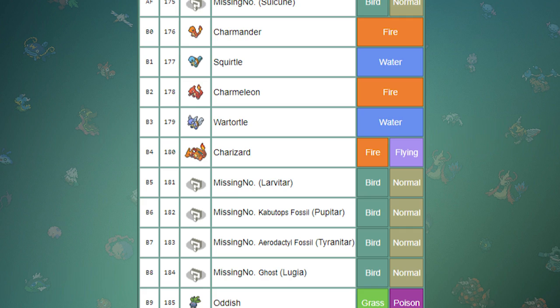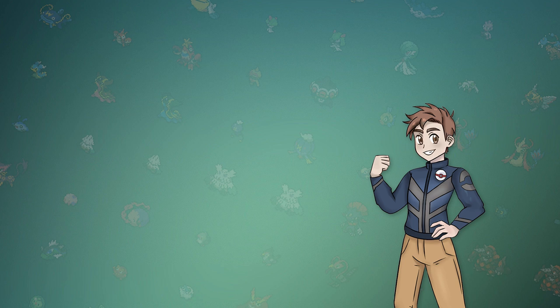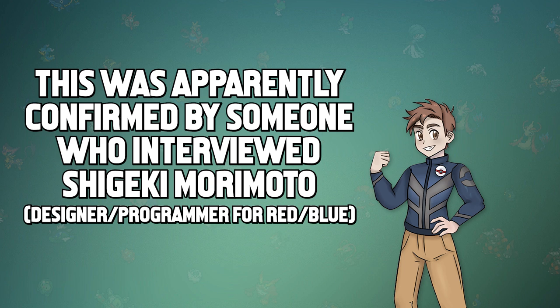Well, I mentioned that the list for the Kanto Pokémon stops at 190, but the other slots leading up to index 255 still produce an encounter — they're just… different. The first 190 Pokémon within the index are the most stable, which means that they probably intended on having more than 151 Pokémon in the game, but just couldn't fit them in or had time restraints.